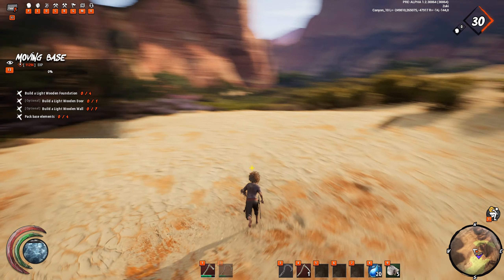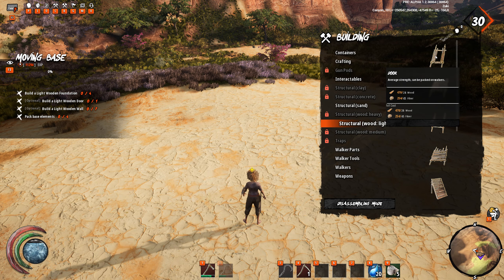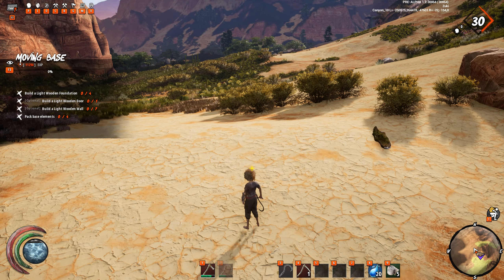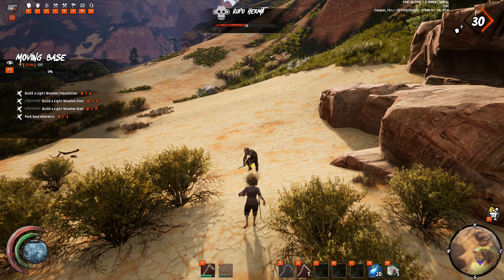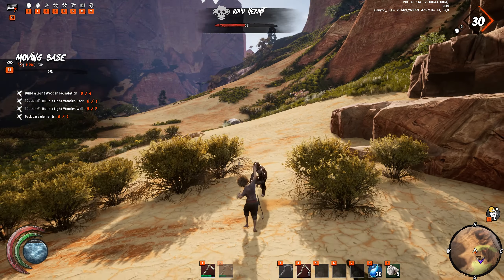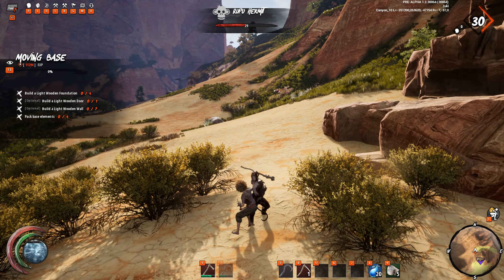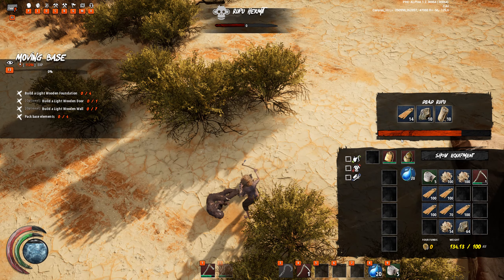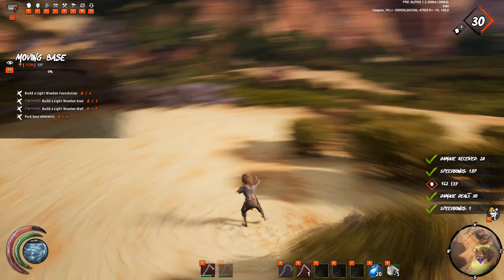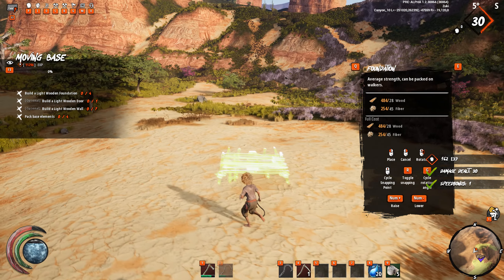Let's make this base — do I need a hammer or something? There's an enemy going to attack me. He actually died quite easily. Let's start doing the foundations — I need four: one, two, three, four.